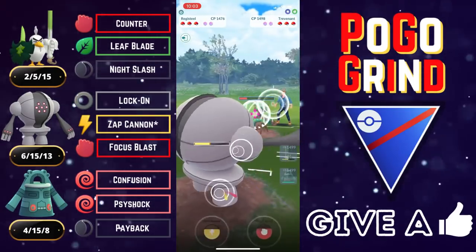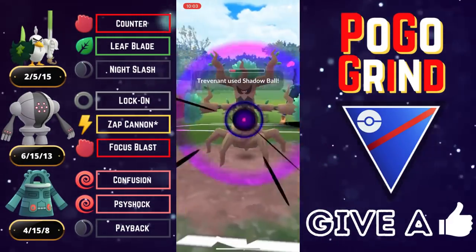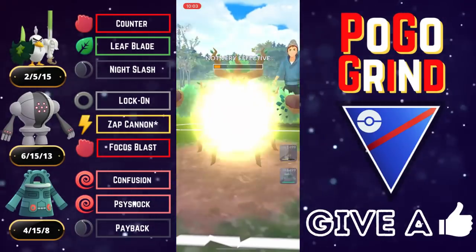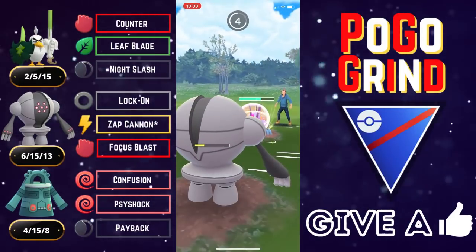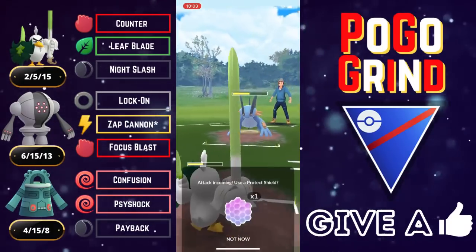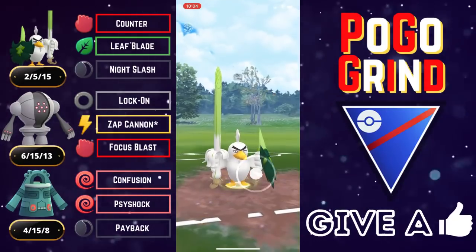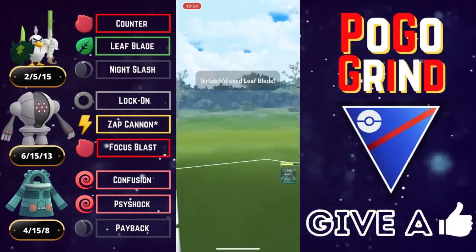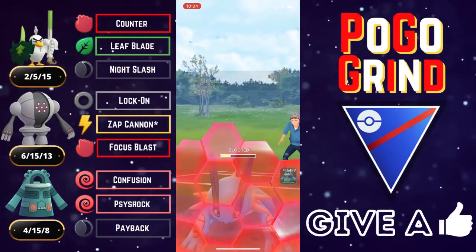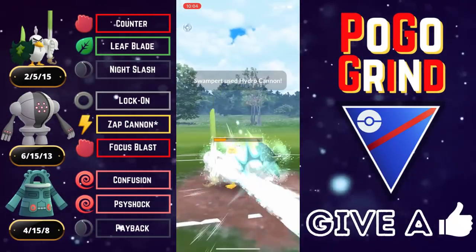We kind of want to flip switch advantage here — going to look to get off a Zap Cannon, which although resisted will definitely be enough to KO the Trevenant. They do want to take shield advantage — that is amazing, exactly what we were hoping for. The Swampert comes in and decides to throw immediately, probably a slight misplay — they could have farmed up quite a bit more. But they just rip off Hydro Cannons as fast as they get them. We absolutely have to shield, then look to grab shields from the Swampert — or one-shot with a Leaf Blade. We get that shield, and we had loaded energy so we were just one off from another potential Leaf Blade. They shield that as well — this is amazing.